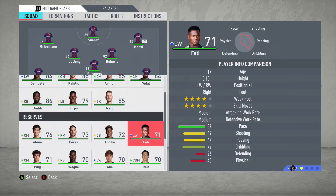First up, let's take a look at the stats EA have given the 17-year-old. He's 5'10" and can play on the left or on the right — EA have given him the left wing and right wing positions. We all know he's right-footed, but EA have given him a 4-star weak foot and a 4-star skill move, which is actually brilliant.